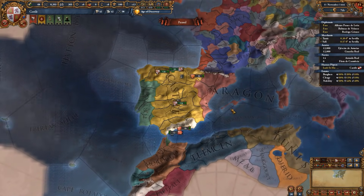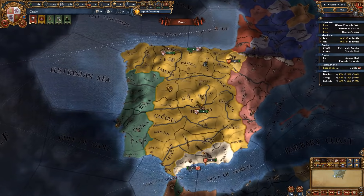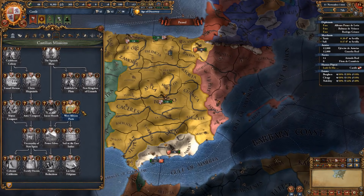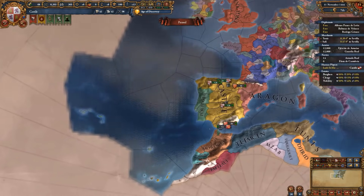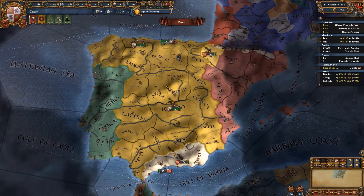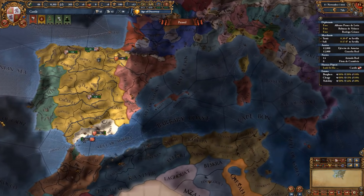Castile's location is great for early expansion — you can easily grab Granada, followed by a personal union over Aragon and even Portugal. If you have access to the Castilian/Spanish mission tree, you can follow it to dictate your early expansion and help establish your future colonial empire. If you're new to EU4, I highly recommend Castile for a great and fun early game that will help you understand how the game works, how to colonize, and how to handle subjects like personal unions and vassals.